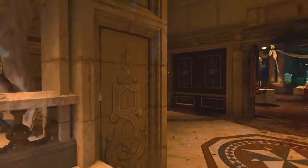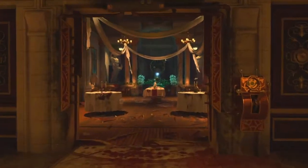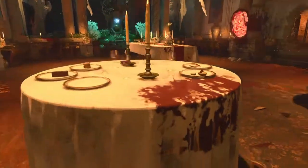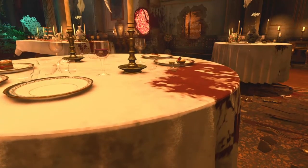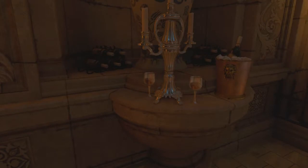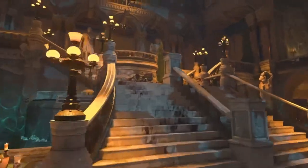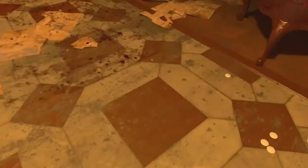First, once you activate the Sentinel Artifact right here, you want to turn around and wait until this door explodes. Once that happens, check this table for the silver candle spawn. We're going to be getting three silver things first. Another spawn for the candle is down in the main hall in between these two champagne glasses — in my game it was there. The last spawn for the candle is in the building right here on the ground next to these checkers. It's possible for the candle to spawn there.